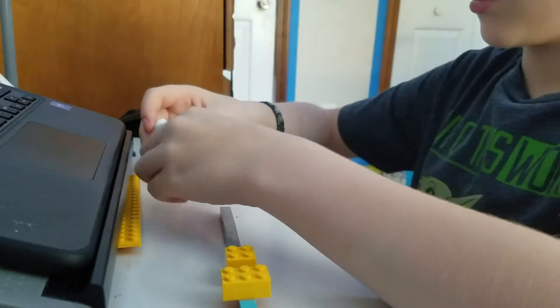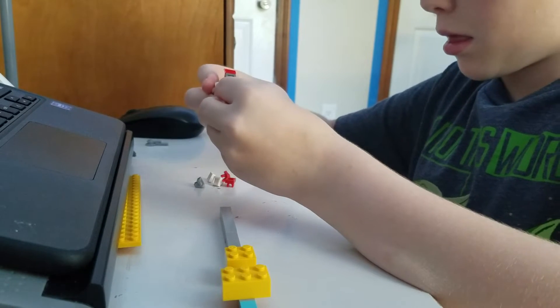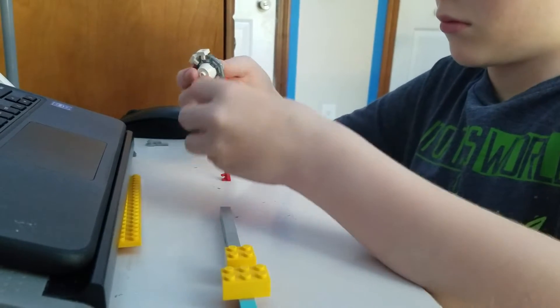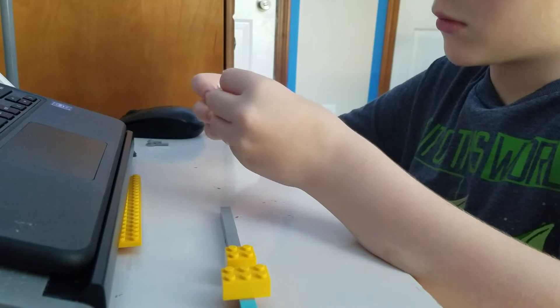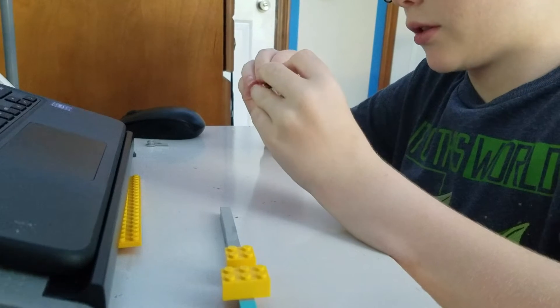Then you just put these clicky things on here however you want and put it on there. You can neaten it out. That's how you do it. Now, if some people have that round piece like this one, you don't have an Eclipse — you need to have this kind of piece specifically.